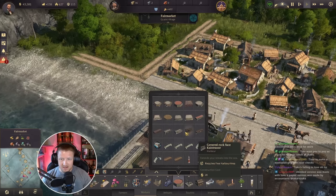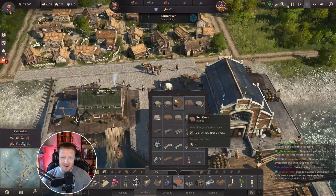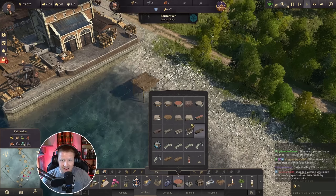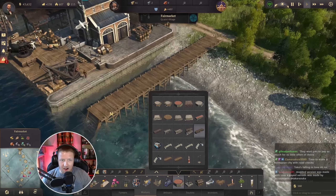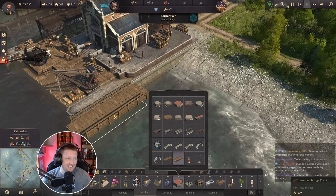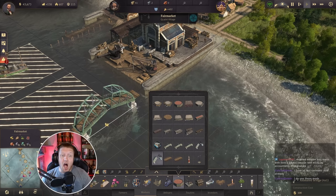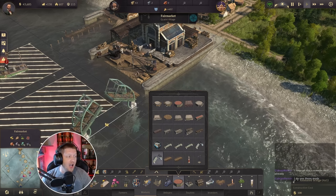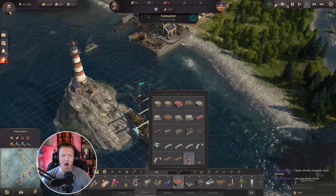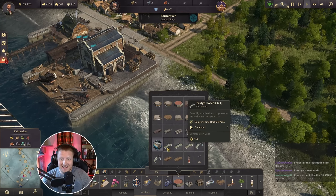Same thing for the port. Rocks. Are you guys seeing all of this awesome stuff that we get to use? Oh look at this tiny little dock — it's like the perfect little pier. Little pedestrian bridge. God, I love it. I forgot how much I loved mods. No wonder there were 7,000 things.